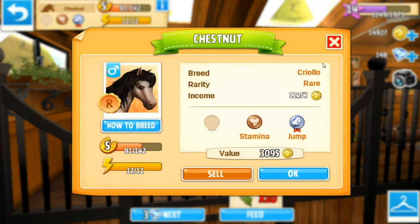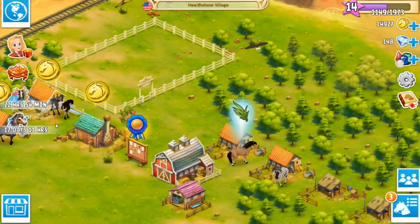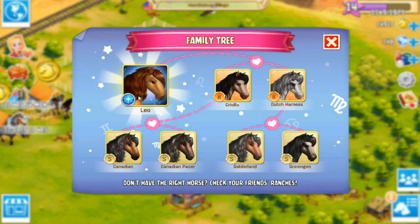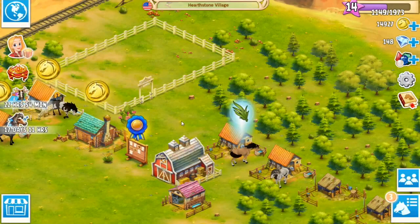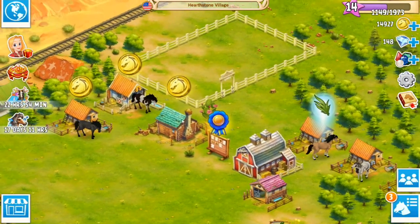So we can actually breed the Creelio and the Dutch harness and try to get the leo baby! Oh my goodness — Creelio, Dutch harness, leo baby — and we're going to do that in just a little bit. For now we're going to poke around the paddock and make sure everything is well taken care of.